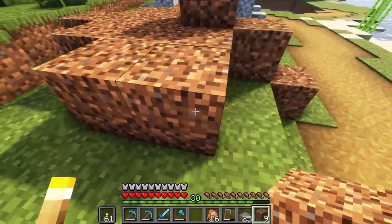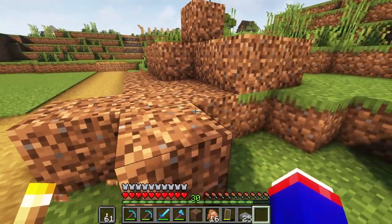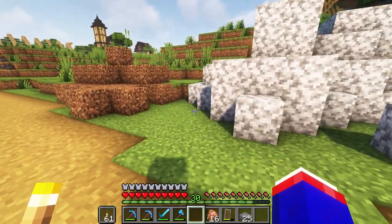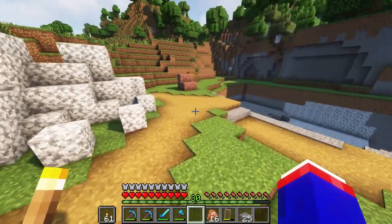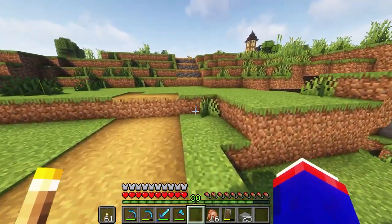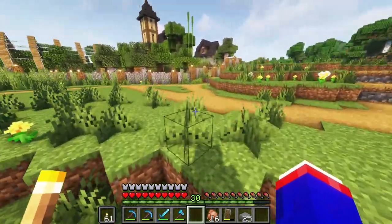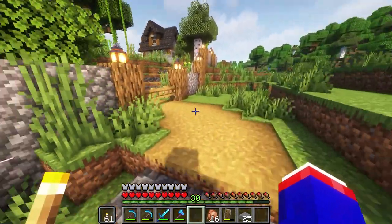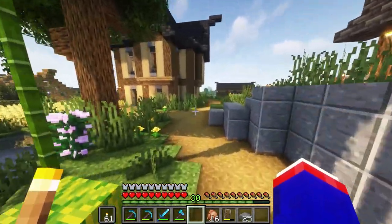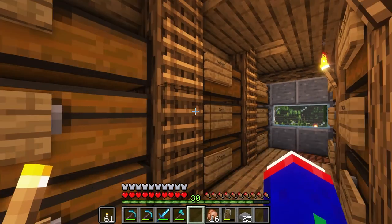I'm going to finish up the little pathway right here and then work on some more details around here. I can use coarse dirt in my piles since it won't turn into grass. I can make a big dirt pile right here, and later when I'm making another pathway around it, I won't have to mine anything under it. The piles are starting to look good.